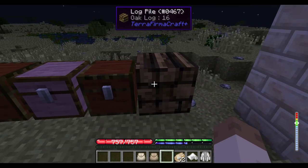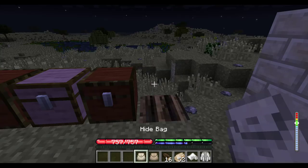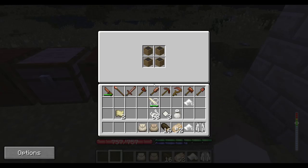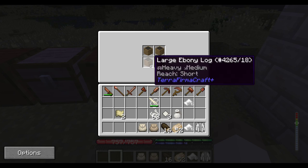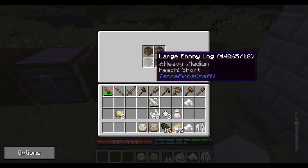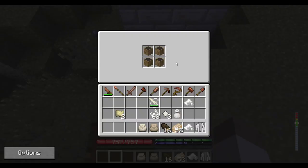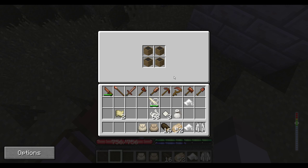The next thing we're going to talk about is logs. Let's open this log pile — you'll see this log pile actually has large logs in it. So instead of having four logs per slot, you can have one large log. You cannot create a log pile with large logs, but once you do create one you can put the large logs inside and they'll sit fine. In terms of space efficiency, it is the same as if you had chopped these logs into four pieces.